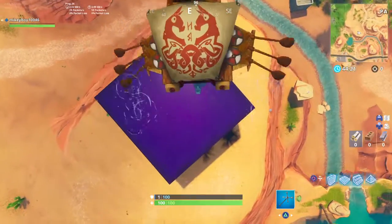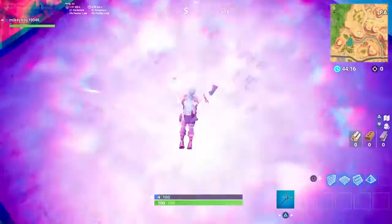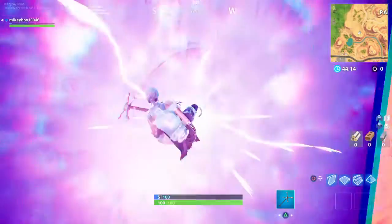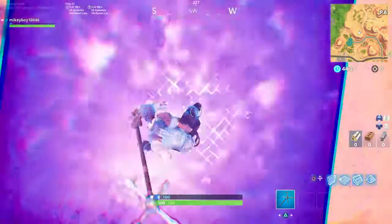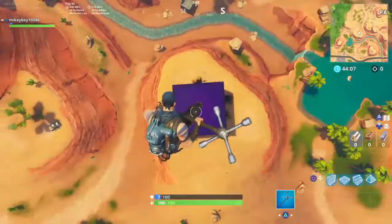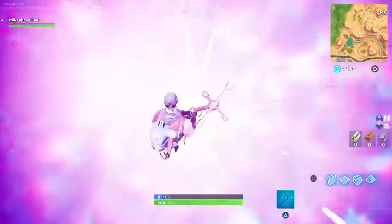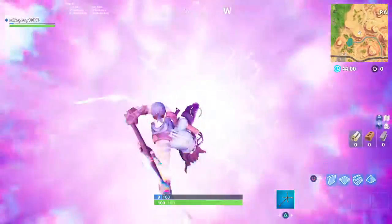It starts to do this when you start getting low. And then as soon as you land on this, you start to bounce. Then you use your pickaxe and press X or A on Xbox, and you just get sent flying — I'm not even joking. I don't even know what's going on, to be honest.